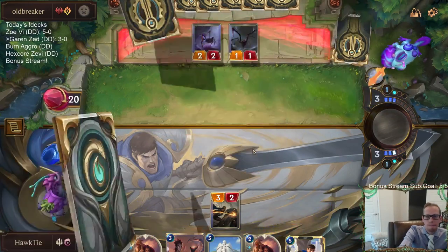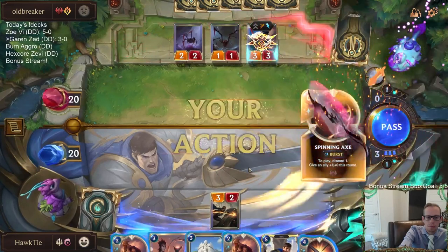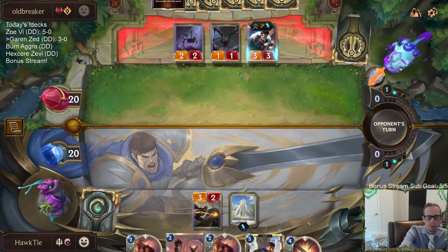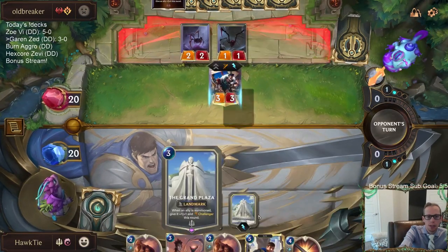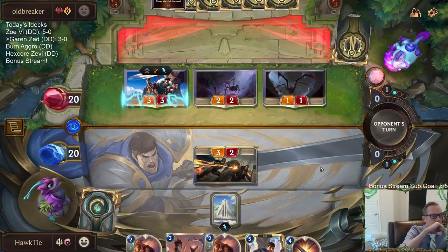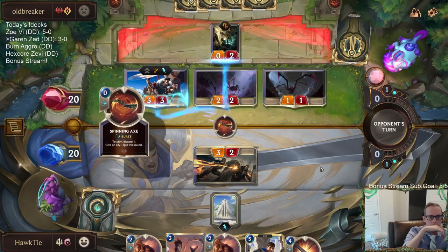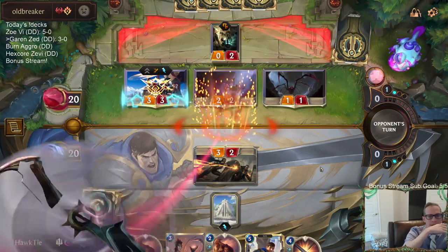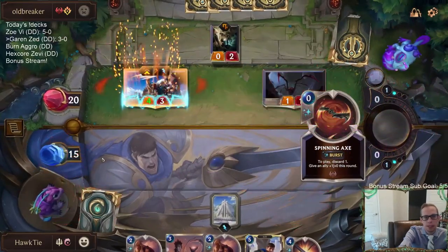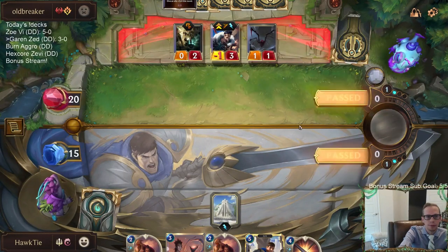I'll play the Bright Steel Protector. I know I could Riposte block, but I think it's more important to get Grand Plaza in play than Riposte block. My opponent definitely should have done that before attacking — Flame Chompers challenging my Bright Steel Protector would get more damage in. I feel like that's what they should have done.